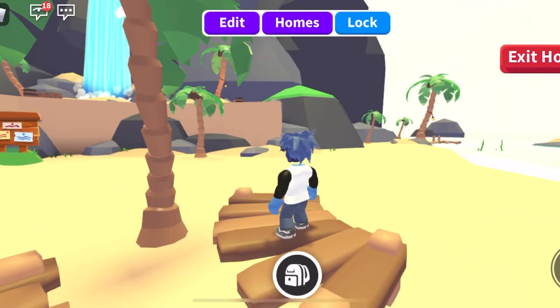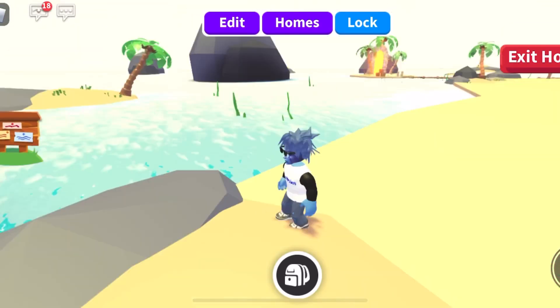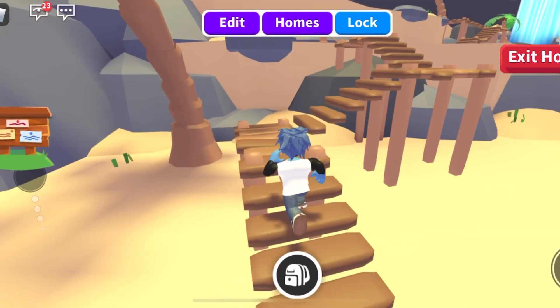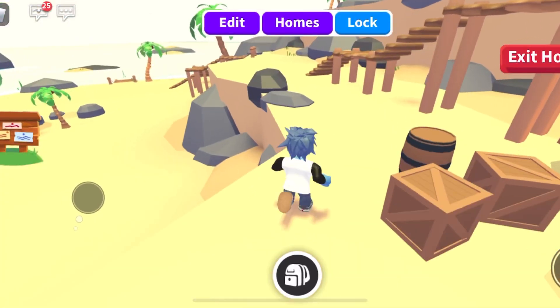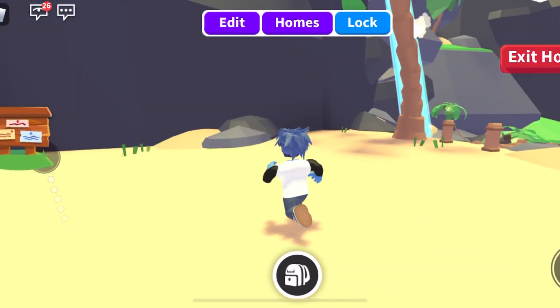I'm going to speed this up to three times to show you around the house because it is extremely exhausting maneuvering around it. I feel like it took forever. I guess I shouldn't even call it a house — it is truly an island with many different layers. This is going to be the second floor; you're going to be able to go up the stairs.